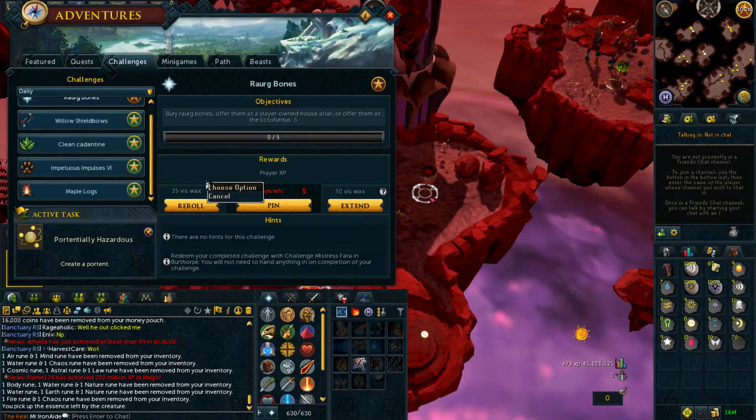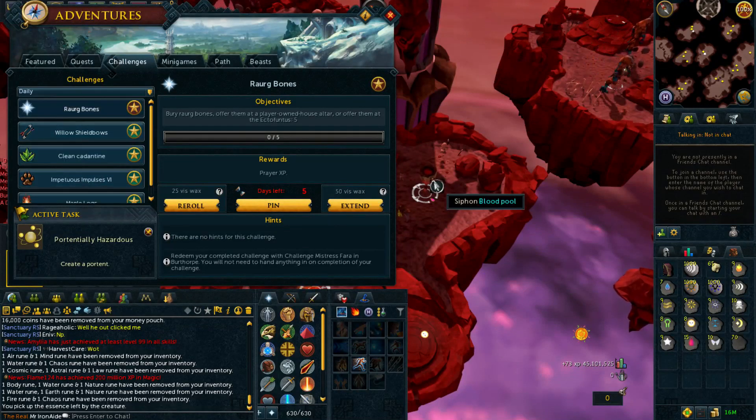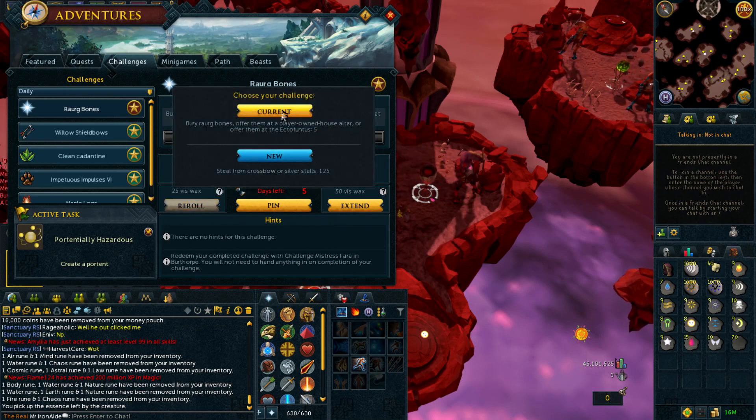That's what I get for logging out — I come here ready to do my daily and my daily has re-rolled itself to rawrg bones. I'm going to re-roll it... well actually I can do that right now. I don't know where to get those bones. It's probably stupid, but actually it tells you what you're going to get if you re-roll. Maybe I can quickly google where to get them — I only have to get like 5.